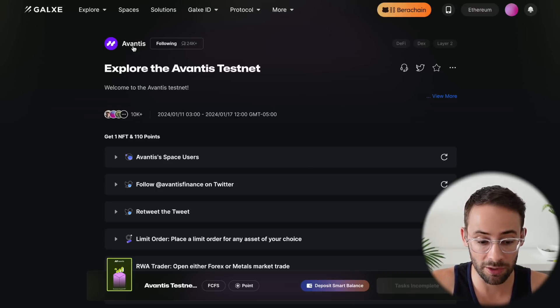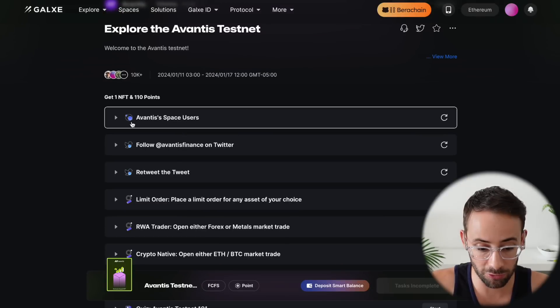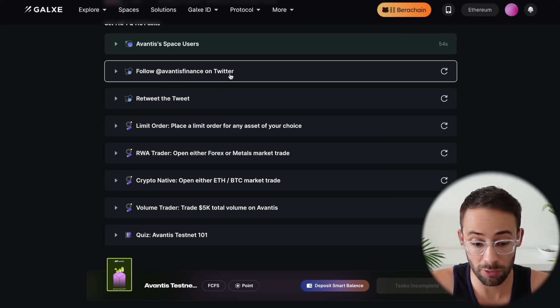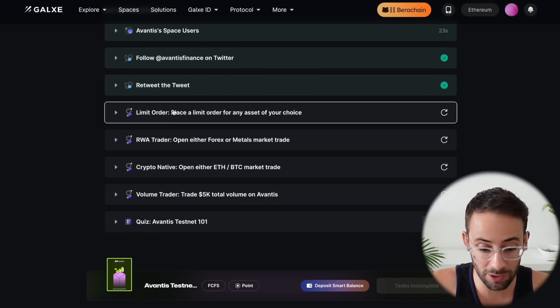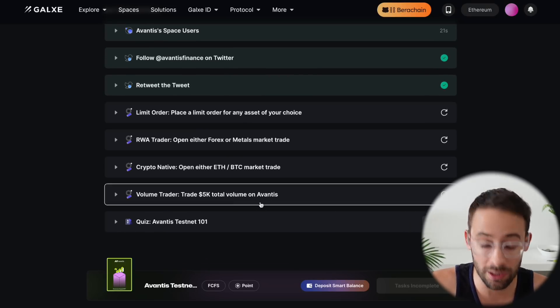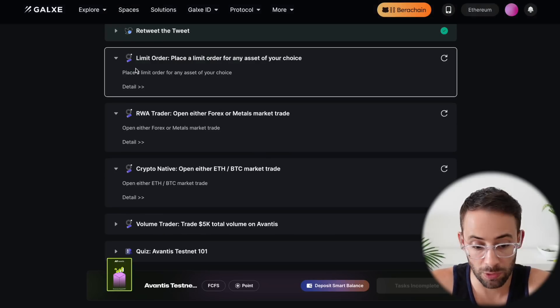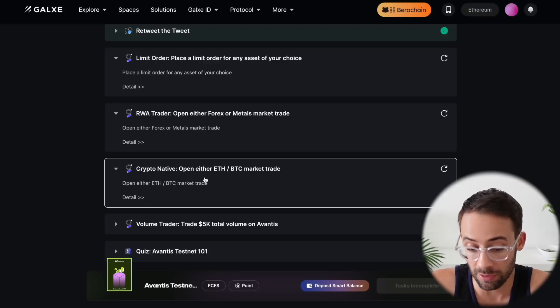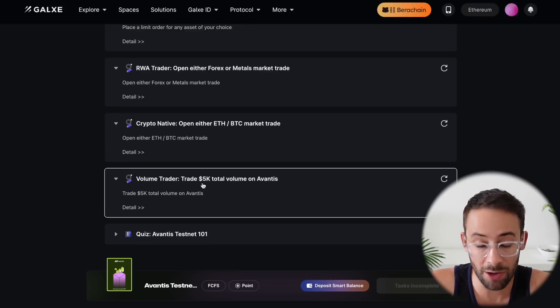Let's walk through the steps you have to complete. First, just hit follow at the top, and then you'll be able to complete the first task as an Avantis space user. Next, there are a couple of social tasks — follow them on Twitter and retweet one thing. After that, we have four tasks to interact with the Avantis testnet: place a limit order trade, open either a Forex or metals trade, open either an ETH or Bitcoin market trade, and trade $5k in total volume on Avantis.